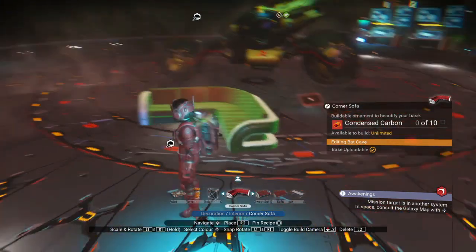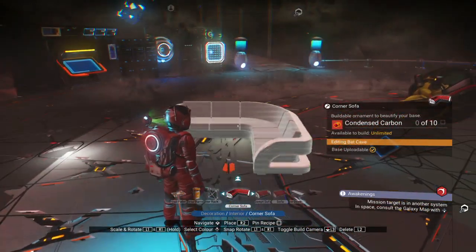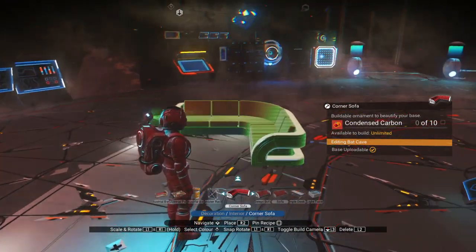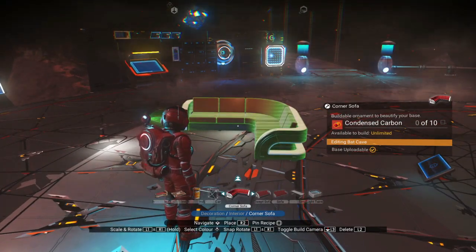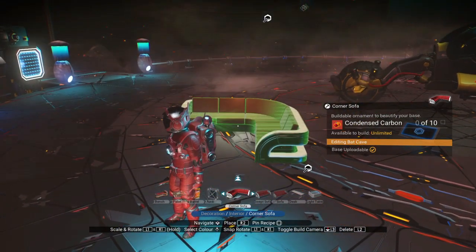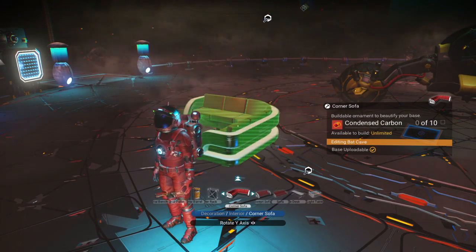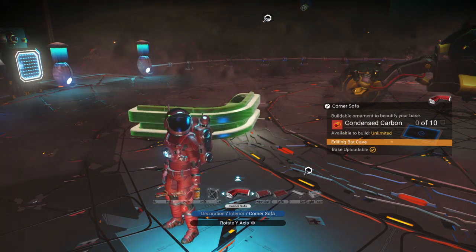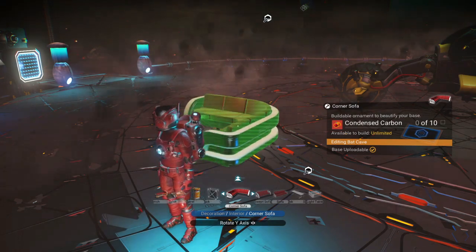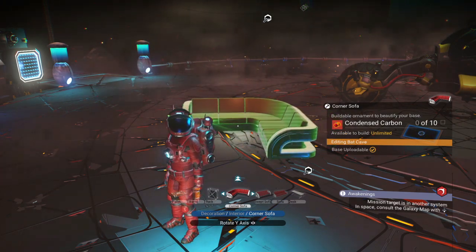I am playing on PS4, so you'll have to find your corresponding buttons on PC or Xbox — I think they're probably about the same. To rotate a piece, you hold your L1 and R1 buttons, then keep holding them and press left or right on the D-pad, and as you can see you can rotate it to any angle you want.